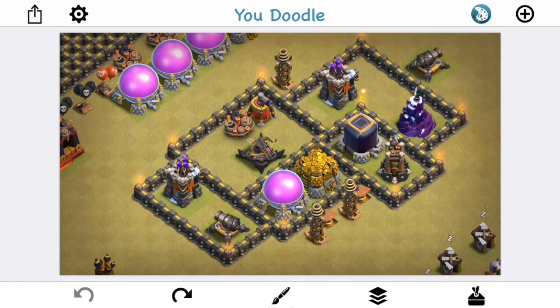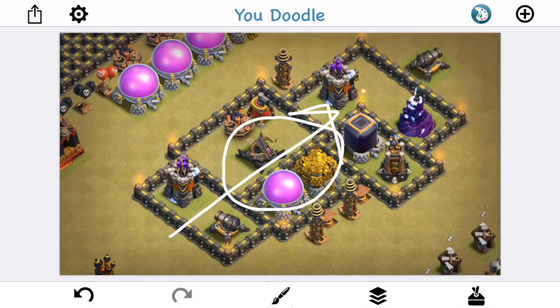Hogs working on different defenses simultaneously move through the base in a wave — you don't want the wave, you want the single file line, because it takes the longest and heal spells are very ineffective. It takes so long for hogs to go from defense to defense that the heal spell can't last that long. On the other hand, if defenses are in two layers, hogs take them out much quicker — more defenses per second — meaning the heal spell is more efficient. Maximizing the time it takes for hogs to move through your base also helps skeleton traps and the king.